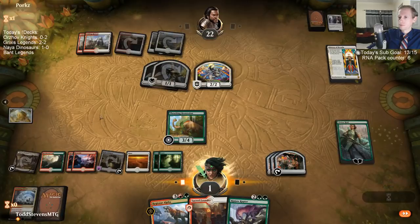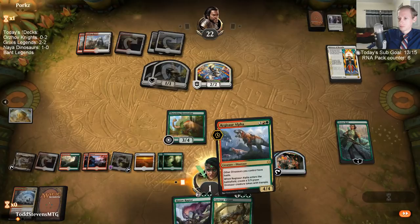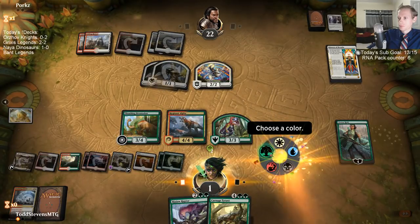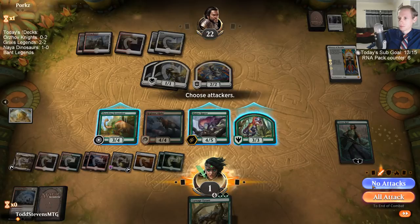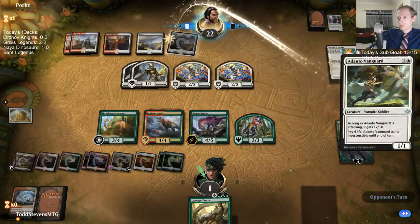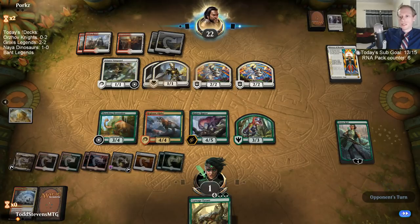History of Benalia? No. You can't stop nature. What can we attack for next turn? 15, 18, 21 — we could attack for 21 next turn. We're just playing Carnage Tyrant. Deafening Clarion, one time.